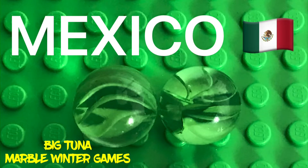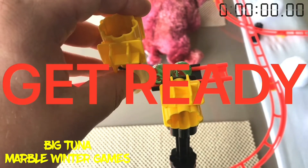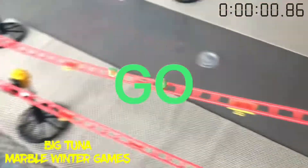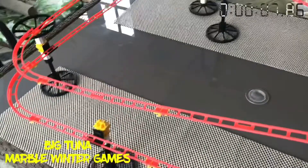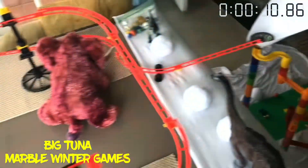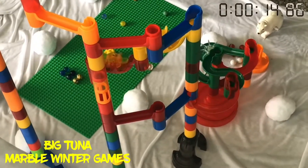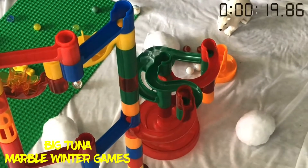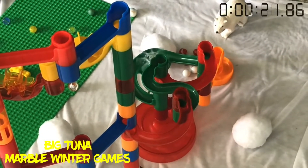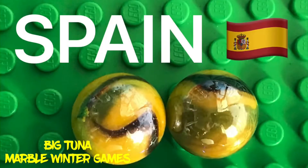Next up we got Mexico. They're at the starting grid, pistol goes off, and there they go. Best time is still Russia at 20.66 seconds. They have a split formation, which could be good or bad. They go down the double turn, down the S-spin, down the pinwheels, down the zigzags, down the curve, down the S-spin again, down the second curve, down the roundabout. They come out with a time of 22.20 seconds — not very good.